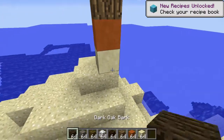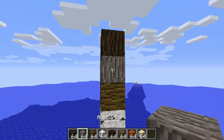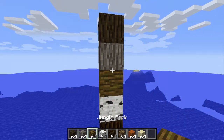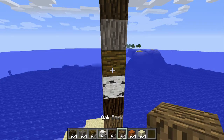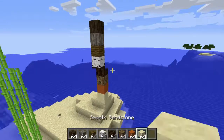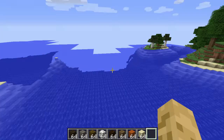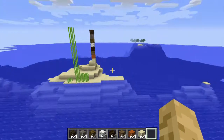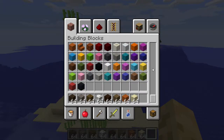So we have dark oak bark, acacia bark, jungle bark, birch bark, spruce bark, oak bark, smooth red sandstone, and just smooth sandstone. Yeah, I love these blocks.